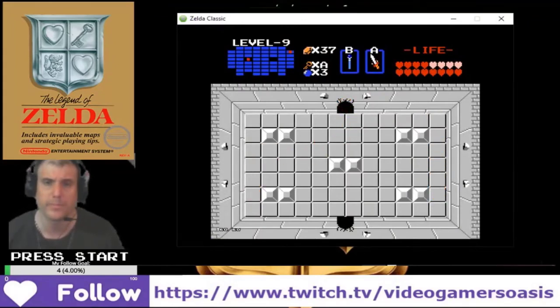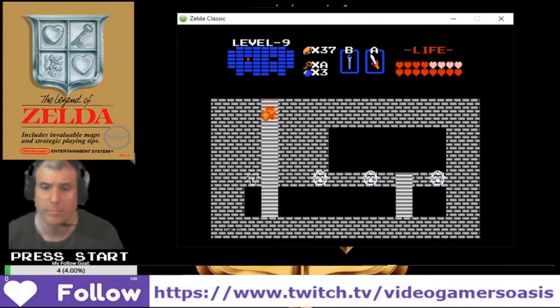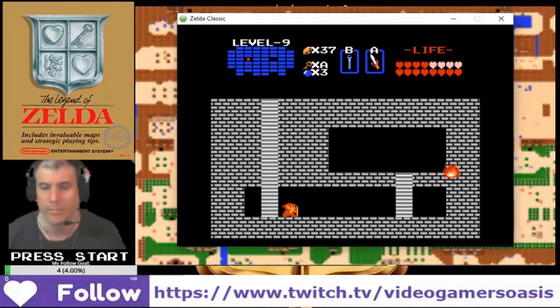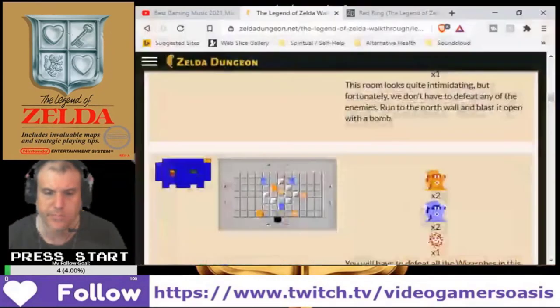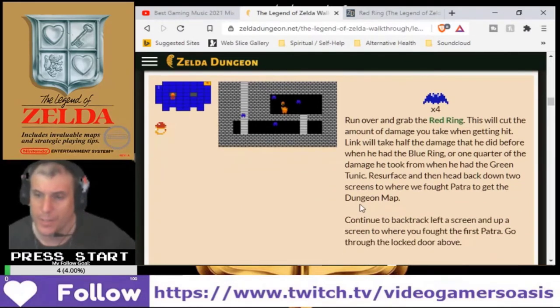North wall. And we finished that room already. Grab the red ring — this will cut the amount of damage you can take. Resurface and head back down two screens. We found the second Patra to get the dungeon map.